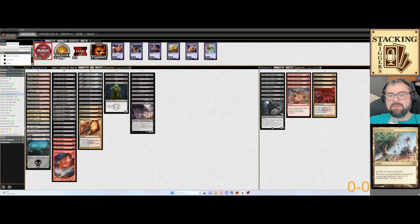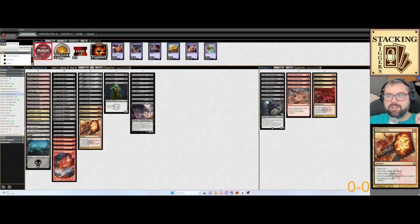Forbidden Orchard adds a 1/1 Spirit creature token to your opponent. That's kind of a theme in here with Rakdos Charm — you can select the mode where each creature deals one damage to its controller. It's like a finisher. So if you have the Forbidden Orchard and you've been loading them up with a lot of creatures, they shouldn't see this coming. If they're a tribal deck, they're really not going to see it.